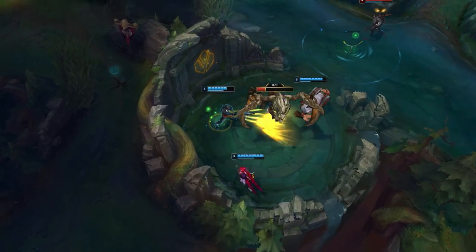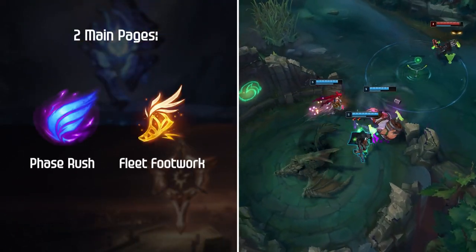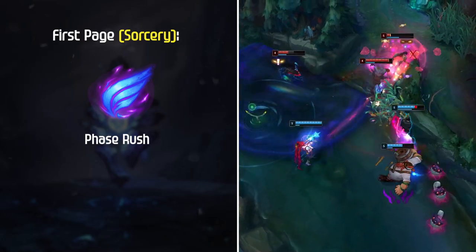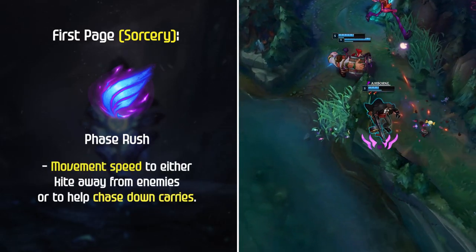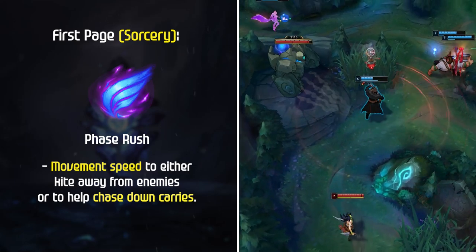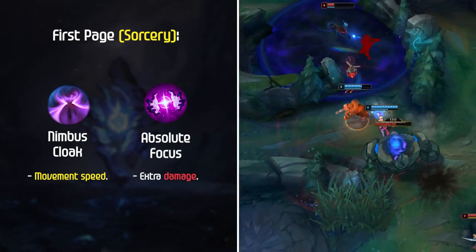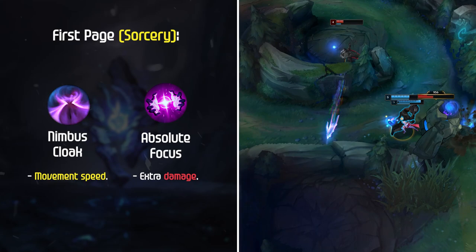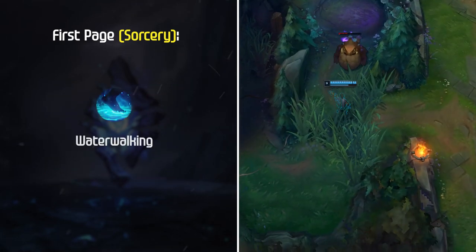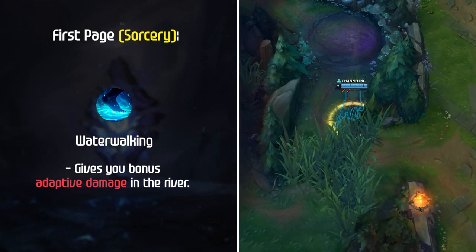Next up, let's talk about the best rune setups for Graves in Season 11. There are two main pages run by the best Graves players: Phase Rush and Fleet Footwork. Phase Rush is currently the most popular keystone — it gives you a massive burst of movement speed to kite away from enemies or chase down backline carries. To round out the Sorcery page: Nimbus Cloak for extra movement speed, Absolute Focus for extra damage and faster jungle clear, and Waterwalking for bonus movement speed and adaptive damage in the river, which helps with fights over Scuttle and objectives.